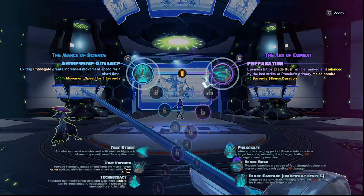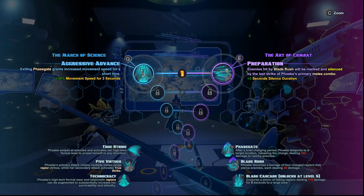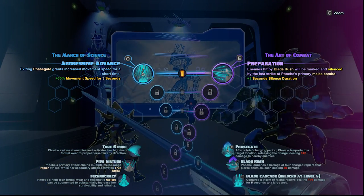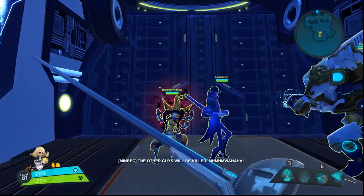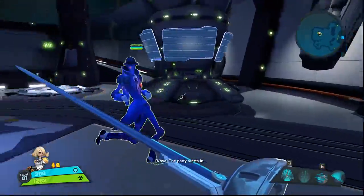Meltdown: earn points by guiding your minions to designated incinerators and destroy enemy minions before they reach their own. The bigger the minion, the more points you'll earn by sacrificing it. The first team to reach 500 points achieves victory. I just had to leave that laugh in there — I think it's excellent.